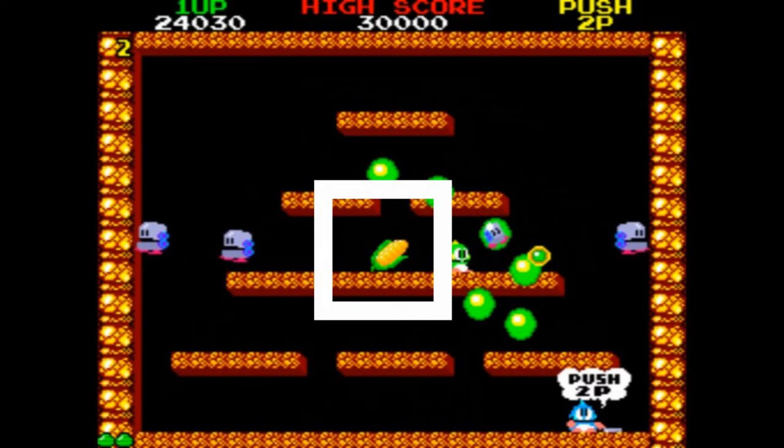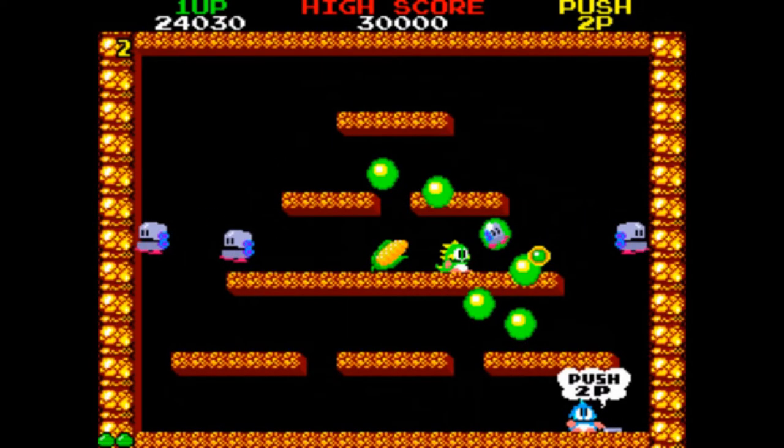Here we see the corn — that's the six-second item. It's an item that only gives you points, and the number of points you get is higher based on how quickly you finished the previous level.